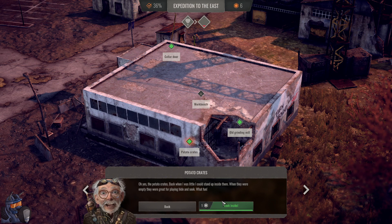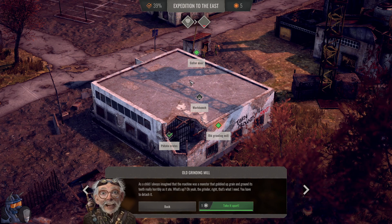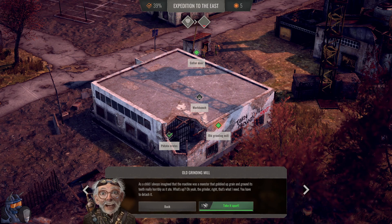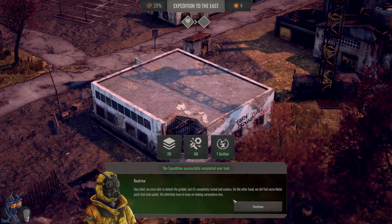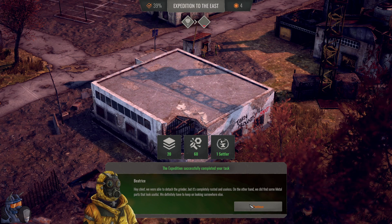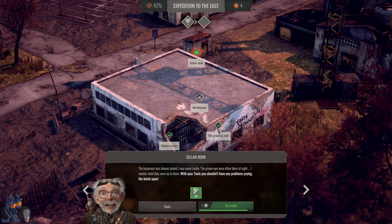We don't have enough action points — that's bad. Crates are empty, boss, but the wood is in good condition. I don't want wood. I hope I can come back here. Hey chief — we were able to detach the grinder, but it's completely rusted and useless. On the other hand, we found some metal parts that look useful. We definitely have to keep looking somewhere else. The basement was always locked. The workbench though — the grown-ups were often there at night.